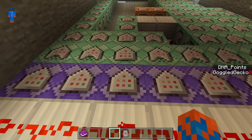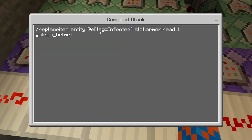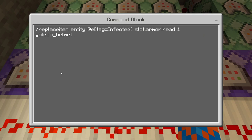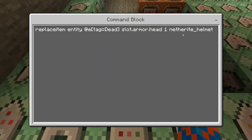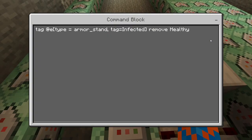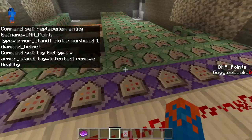This command block chain is responsible for the UI. It replaces each armor stand's head slot with a helmet to indicate its state: if you're infected you get a golden helmet, if you're healthy you get an iron helmet, if you're dead you get a netherite helmet, and the DNA point armor stands get a diamond helmet. The last command in this chain removes the healthy tag from anybody who is infected.